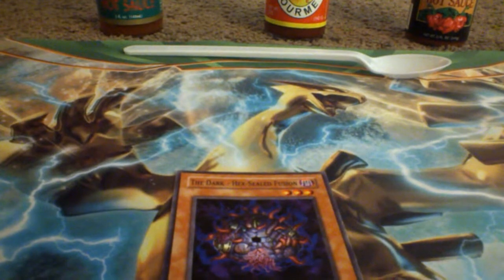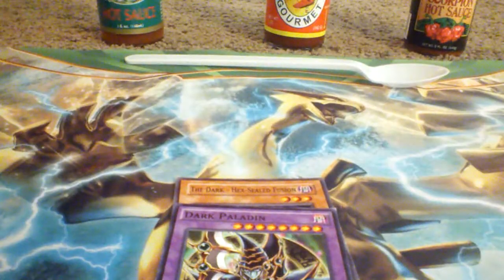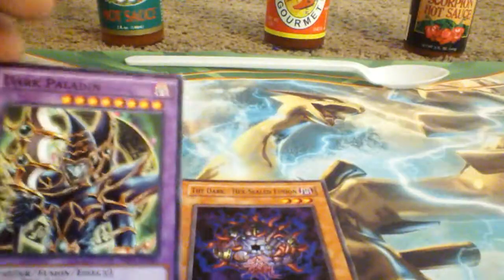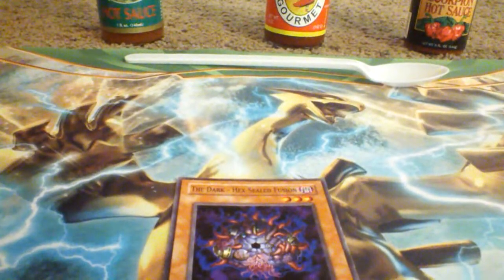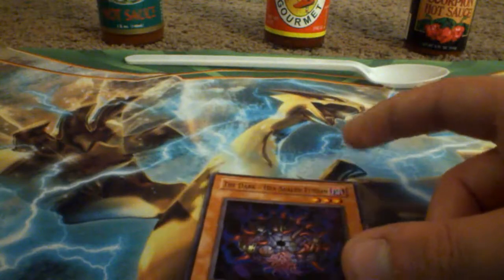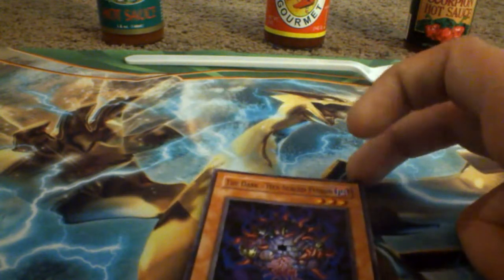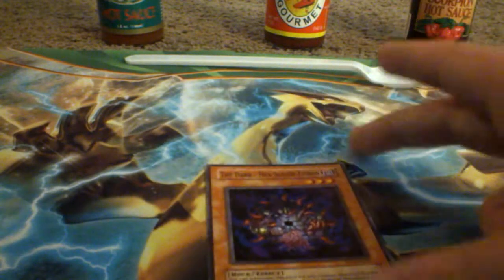I run one Dark Hex Steel Fusion. There's a card called Dark Paladin that I have — it needs Buster Blader as its other fusion material, but the Dark Hex allows you to substitute it as one of the fusion materials to fusion summon a Dark fusion type monster. So it acts like a free Buster Blader and Polymerization combined.